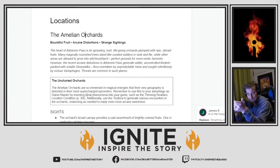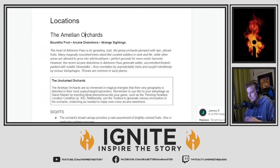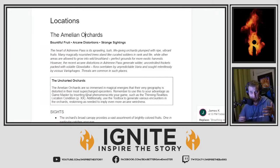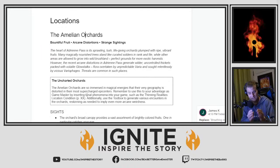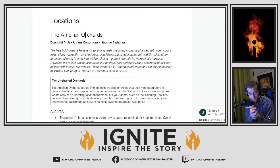So first off, we have the Emelian Orchards. The Emelian Orchards are the big location in this adventure kit because they're the large location in Adrian Pass, this region. If you've got our adventure kits before, you know that in Oath of the Frozen King we did a dungeon, in Shadows Over Drift Chapel we did a town, and in this adventure kit, the Battle for Arctur's Vault, we are doing a region. So the scaling is a little different.